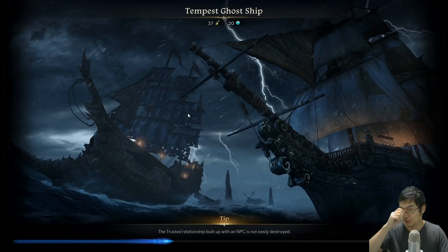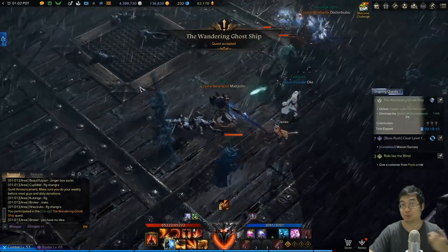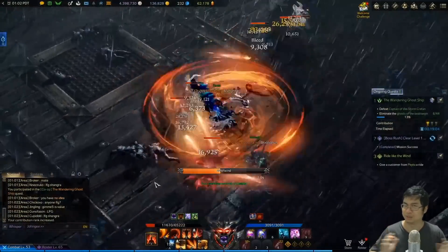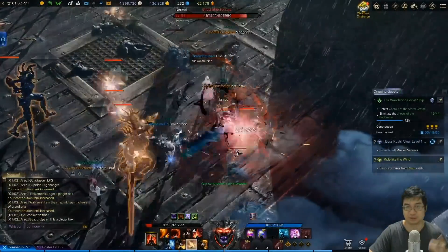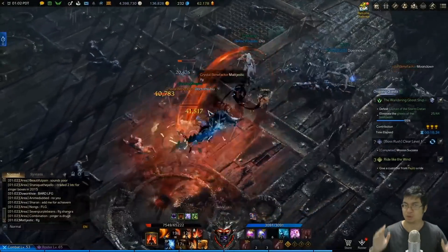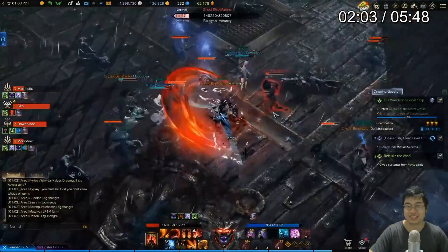Once you hit 1370, you also qualify for the ghost ship, and you can only do this once a week. Be careful — don't join at a random time because there may not be enough players. I joined at a random time and only found five of six people needed, so we couldn't do it. There are a lot of things to be aware of before and after hitting 1370.